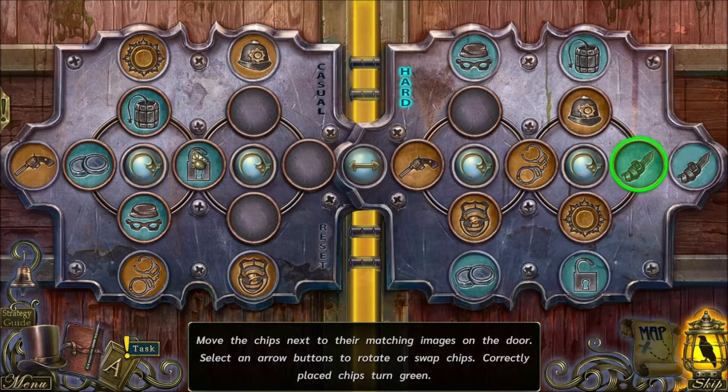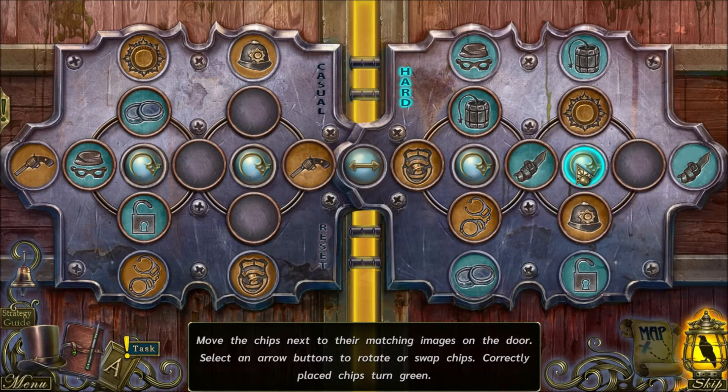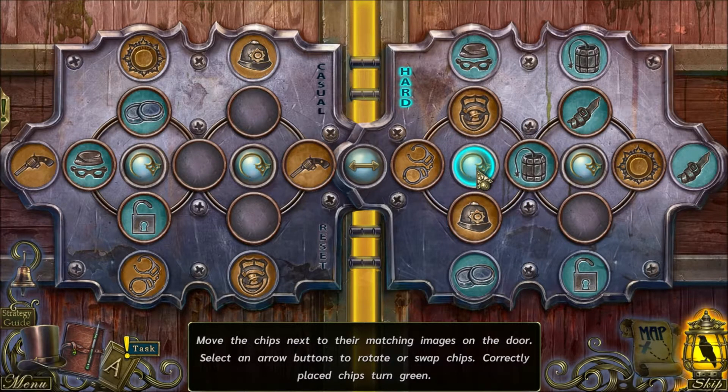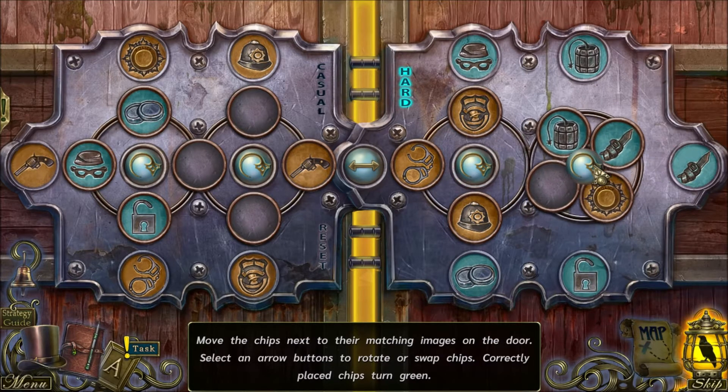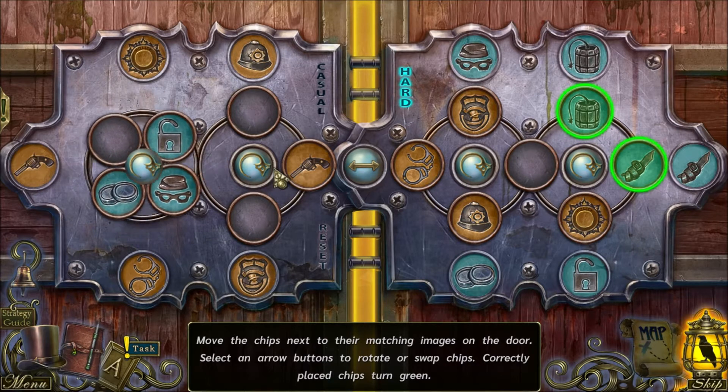This is where it gets tricky. I want the dynamite in the spot where the hat is now, so I'll rotate it like this so the hat's there, then rotate the dynamite in place. That way when I move it - hey, guess what - now the dynamite and the knife are in the correct spot. Looks like we need an open lock there, so let's rotate the open lock into place.